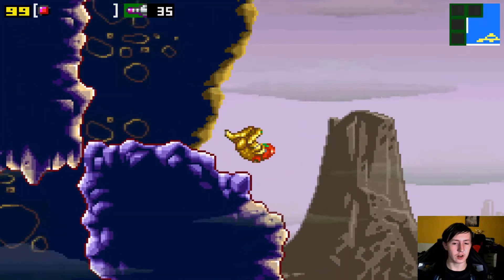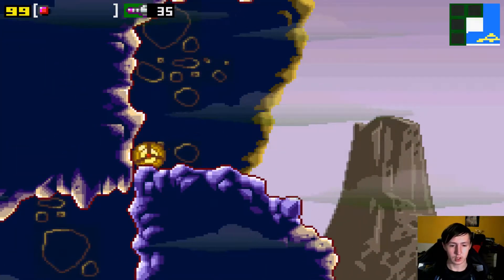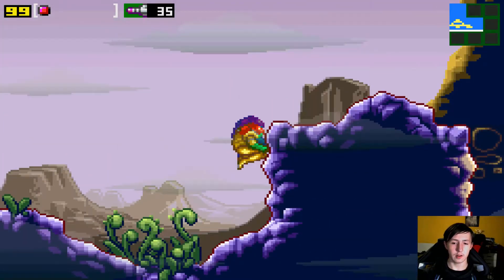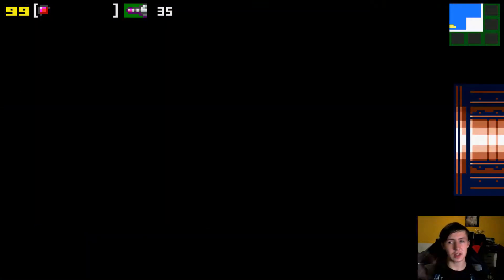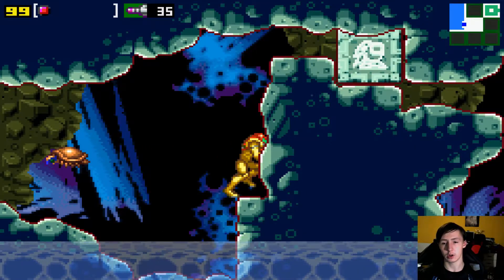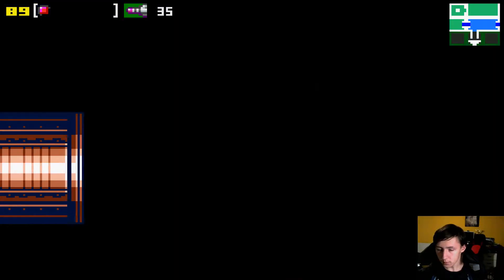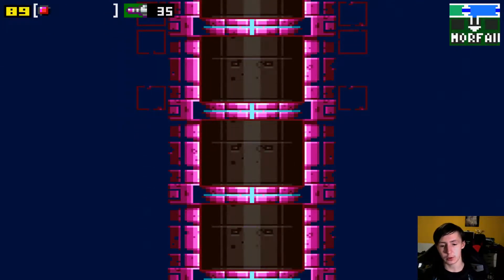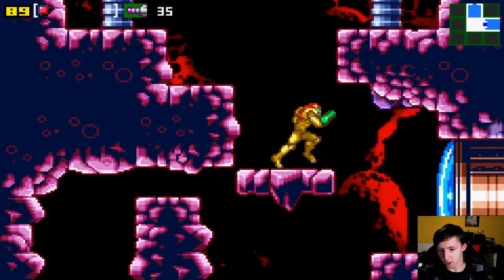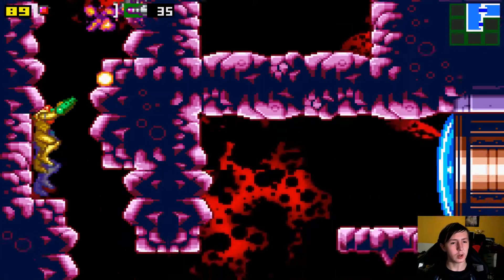This section of Crateria didn't actually exist in the original Metroid game — that's where you would go in Super Metroid, which is why it's blocked off here. It was added when Zero Mission was released after Super Metroid, just to make the world feel more believable and continuous. They had to do that because at the beginning of Super Metroid you go through the ruins of the old Mother Brain room that you blow up in this game.